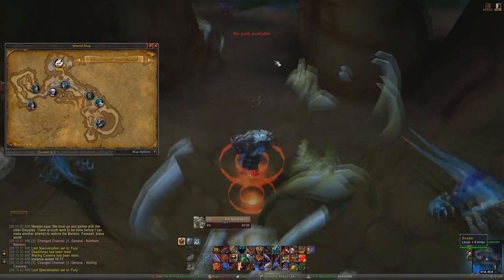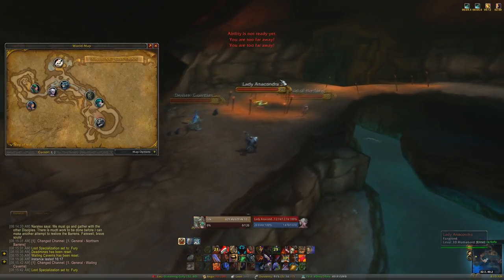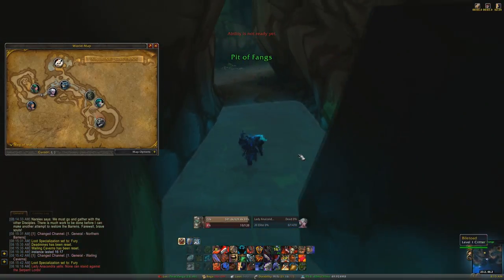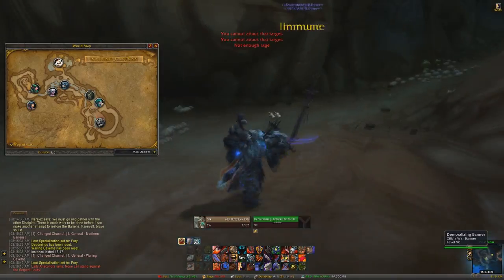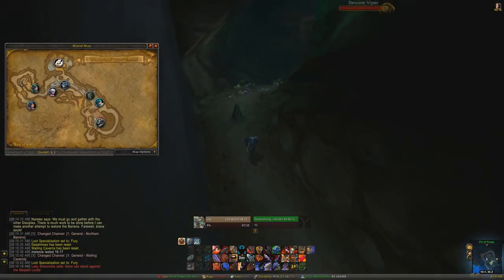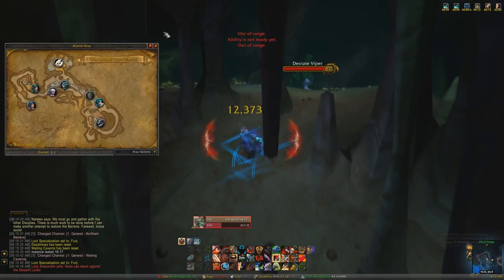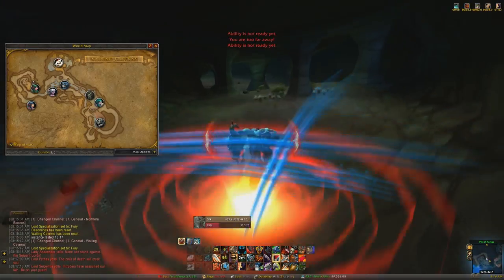So you go in and I go to the left — you can go to the right. This is one of those dungeons where you can pick whichever way you want to go first. Right off the bat, Lady Anaconda is one of the four bosses you have to kill. And this turtle right here is Kresh — he's an optional boss, so you don't have to kill him. There are four bosses you have to kill to unlock the last boss.